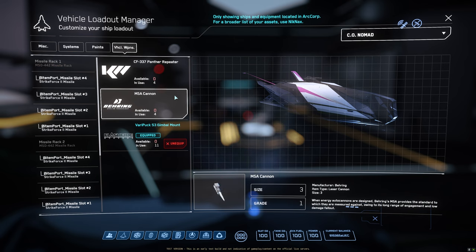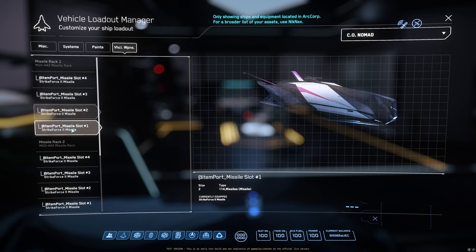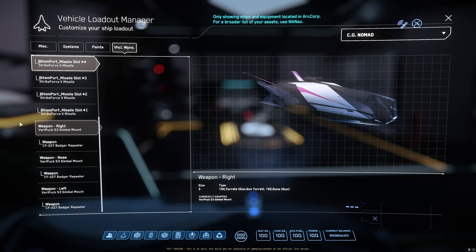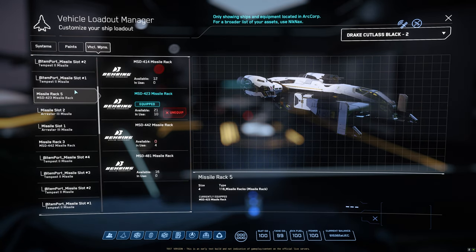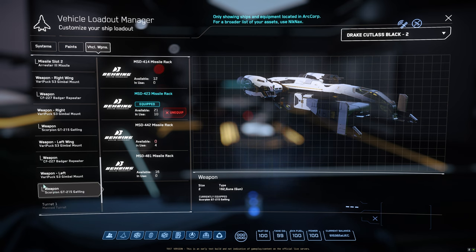Now let's look at the arsenals of each ship. The Nomad has eight size 2 Strike Force Two missiles — apparently you cannot switch them, though this may change in 3.18. It has three size 3 hardpoints, gimballed to size 2. The Cutlass Black has a turret with two size 3 weapons, and four size 3 hardpoints gimballed to size 2 for the pilot. A fun loadout is switching all main hardpoints to distortion repeaters so a friend on the turret destroys disabled ships — in atmosphere you can watch them fall to the ground.